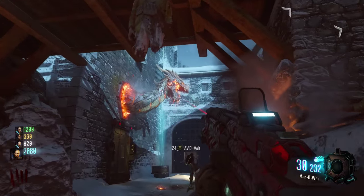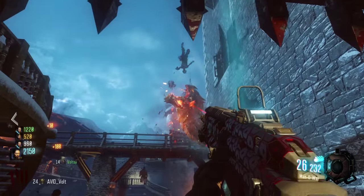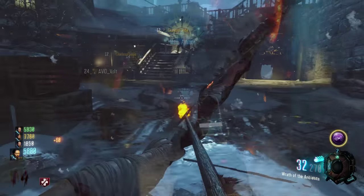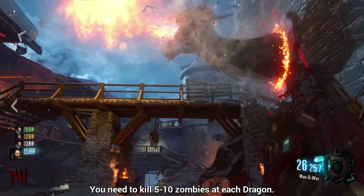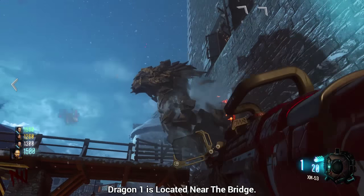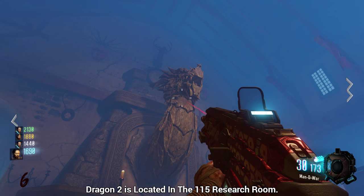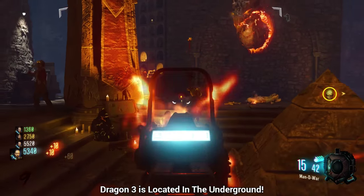So around the map, there are these dragons that come popping out of the wall, and if you kill zombies near these dragons, they will eat the zombies, and this is actually how you unlock the bow and arrow. It is known as the Wraith of the Ancients. You need to satisfy these three dragons located around the map. This one you are seeing on screen right now is located near the bridge. This one is in the 115 research area, also known as the honey hole, and this last one is located in the underground near all that ritual stuff.